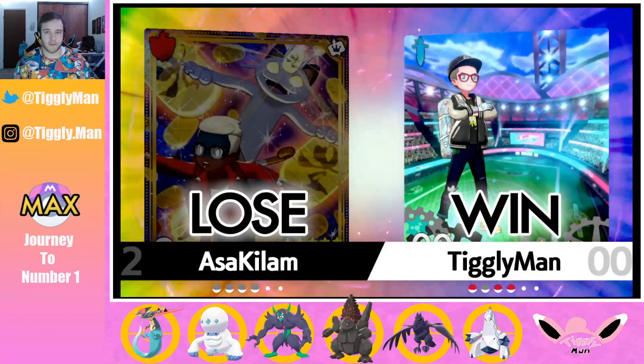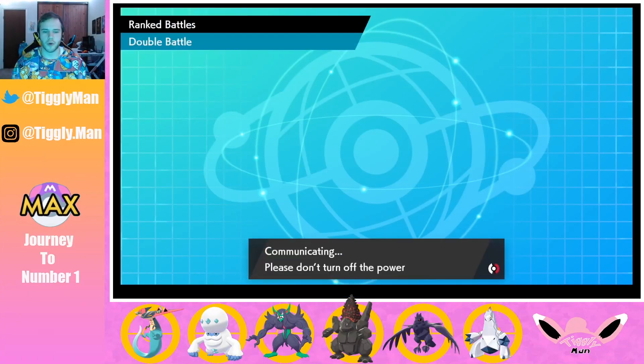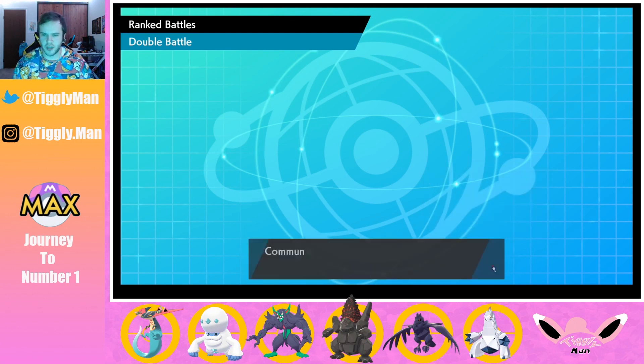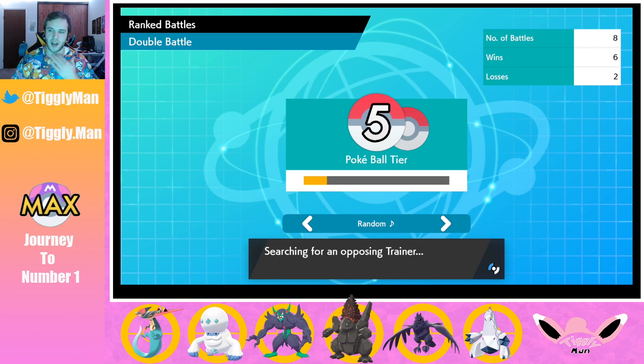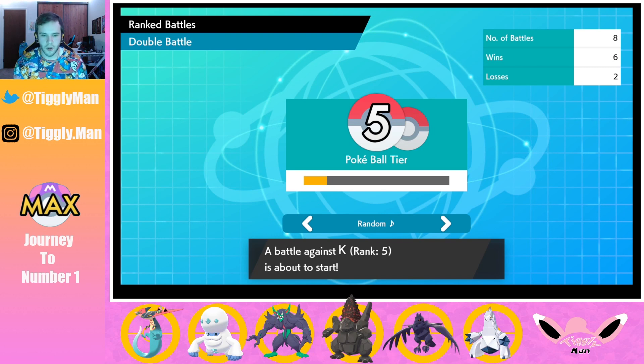Now the other day I got to tier 5 but got dropped to tier 4 after two losses — let's see if we can secure tier 5. I'm glad Coalossal is putting in work. He's easily one of my favorite mons right next to Perrserker. Rock-Fire typing has been so poor in the past but they gave him respectable stats, and with Dynamax capabilities it really pushes him up. His Ancient Power does over half to Dynamax Charizard which I was really happy to see.